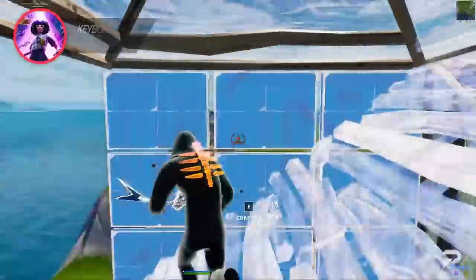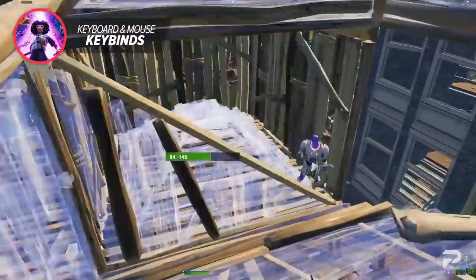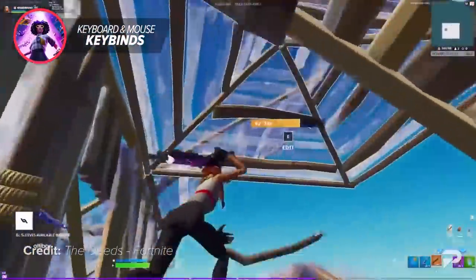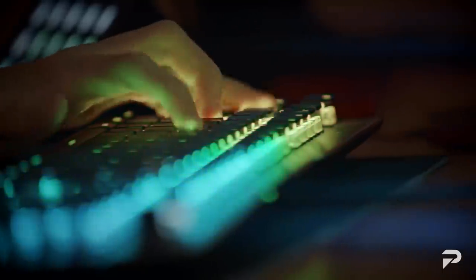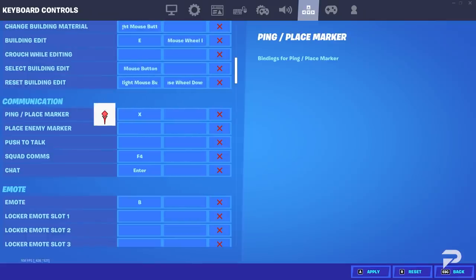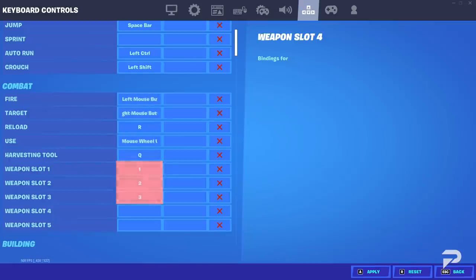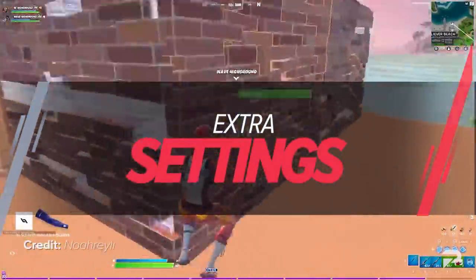Use keybinds that allow you to move around and build at the same time, so your mechanical skill is at its fullest and you never lose momentum in a build-heavy fight. Most pros put wall and ramp on their mouse buttons so you can move, jump, crouch, and pull out your pickaxe while building. Put your floor on C or F and your cone on left shift. Change your edit bind to E or F as they are easily reachable. Put your trap bind on T — closest to your reload key. Change your ping bind to X. For weapon slots, keep slots one, two, and three at 1, 2, and 3, and use V and G for your last two slots.